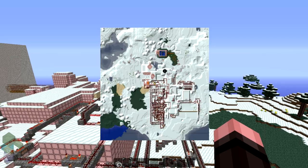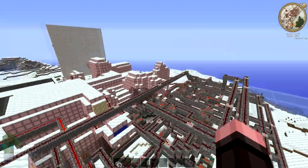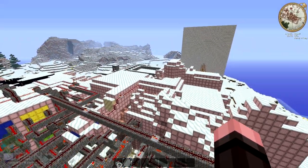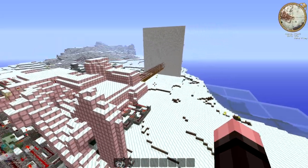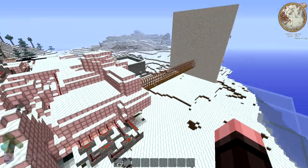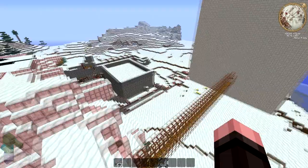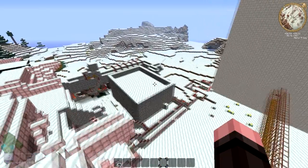I know it doesn't look like much from the outside, but I really don't want to show the inside because it will ruin it for you. Please trust me — the inside is amazingly good. I can't express it in words, it's really really good. So guys, if you do want to download this map and the texture pack, the link is in the description. Have a good day and stay tuned for number one!